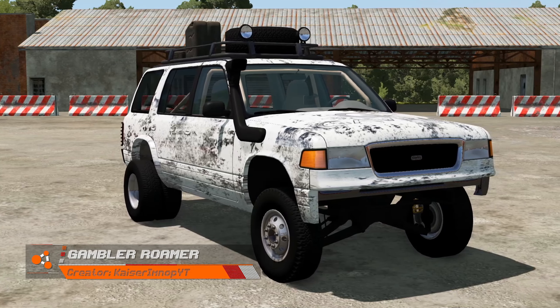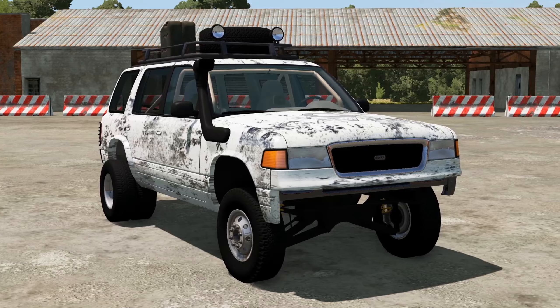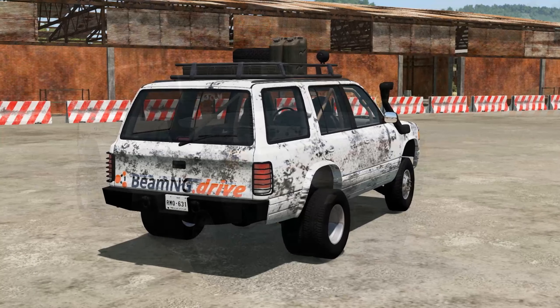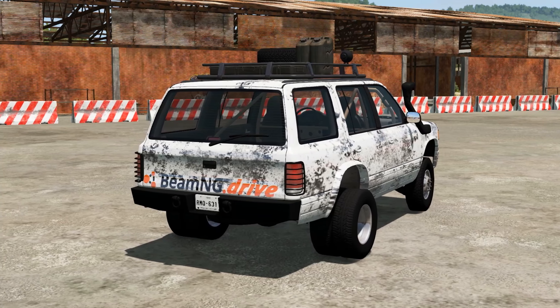Here we have the Gambler Roma by Kaiser. This config does make sense for the challenge; however, there's not a lot of content involved and you have to manually equip the skin when you spawn in the car.